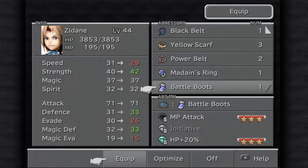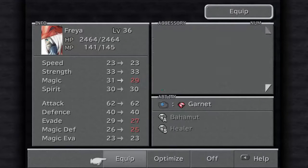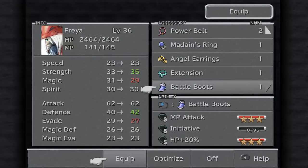Battle boots made from battle. I think I'm good on that — I'd give this to Freya probably for initiative, nothing else. But I want that wind resistance.